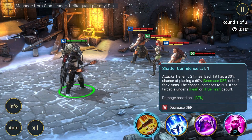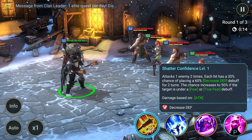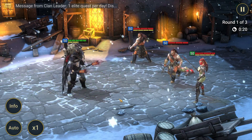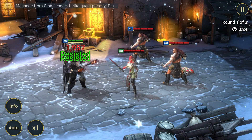Danag Skullreap skills. Attack 1: Shatter Confidence. Attacks one enemy two times. Each hit has a 30% chance of placing a 60% decreased defense debuff for two turns. The chance increases to 50% if the target is under a fear or true fear debuff.